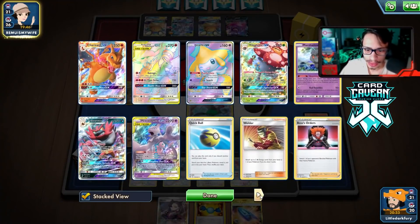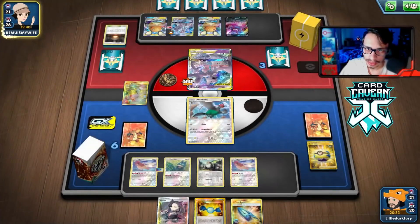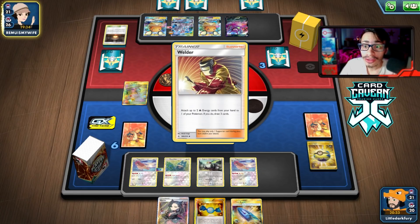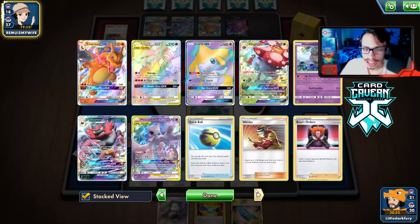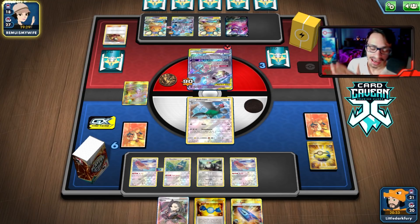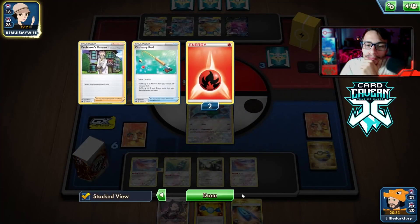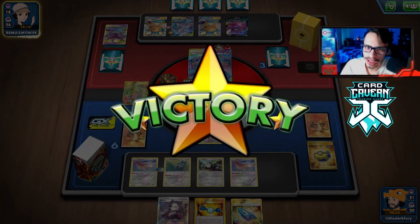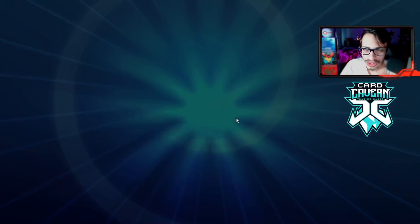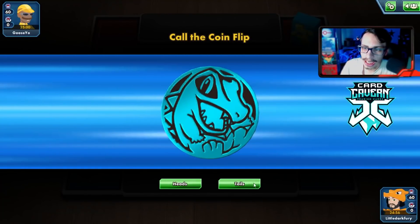They could play Professor's Research which is annoying, and they might have another one. But they can't Welder to Mewtwo. They found a Welder — oh no! But they still need an energy and a stadium. I bet my opponent is kicking themselves for not getting Marshadow back with that Rod. They Welder for three but didn't get a stadium — and they just scoop the game! Let's go! Unfezant, the birds win! They got a Welder off but without the stadium and Power Plant in play, they couldn't do enough. That's why Power Plant is so insane.